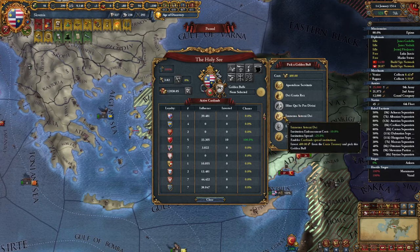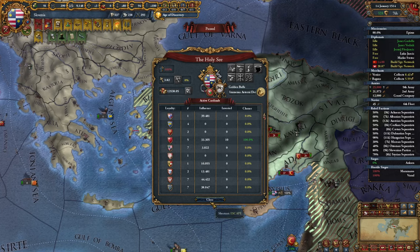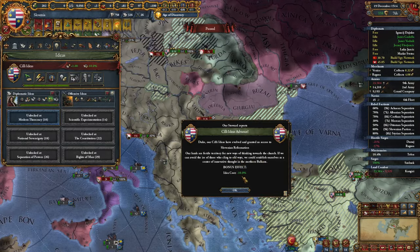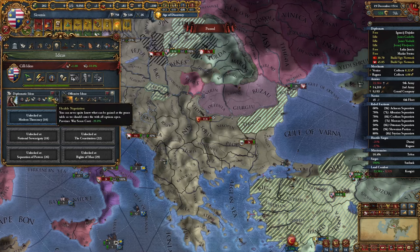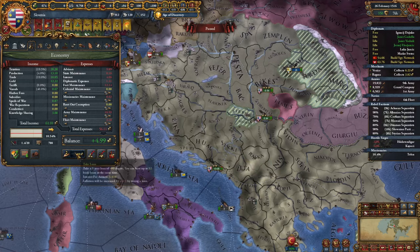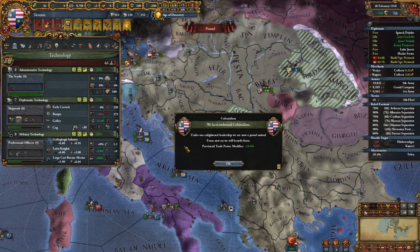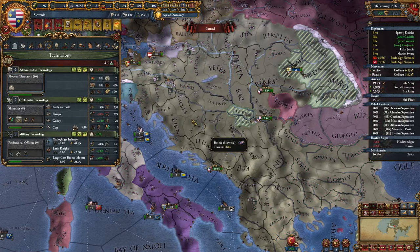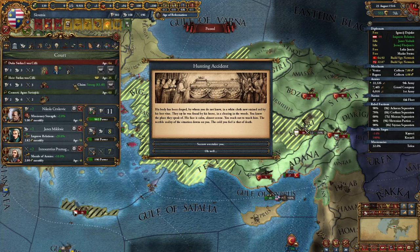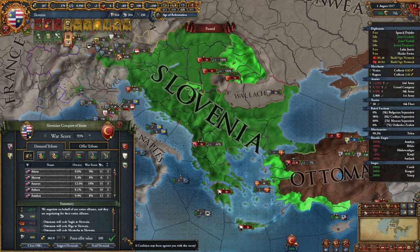For the golden bull I'll go with institution embracement cost since I'll be embracing colonialism very shortly. We are completely destroying and wiping them. Let's finish the offensive ideas — enjoy additional idea cost minus 10%, and let's get province war score cost minus 20%. It's about time to embrace the colonialism institution. A couple of loans — let's embrace it for 990 ducats. Let's improve our admin technology. The Age of Reformation has started and we already have two objectives done. We're losing our mega-general — goddammit. The war is done, here's my peace deal.